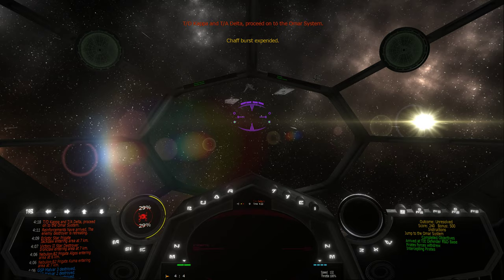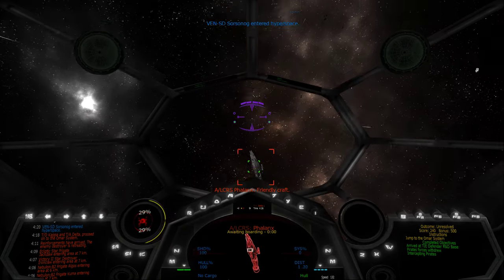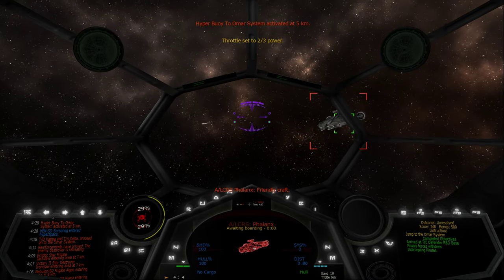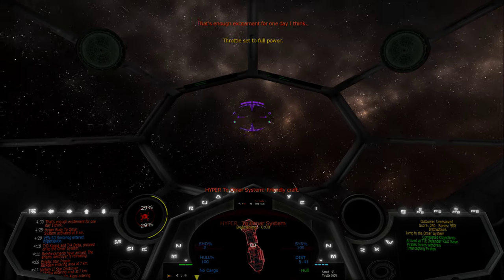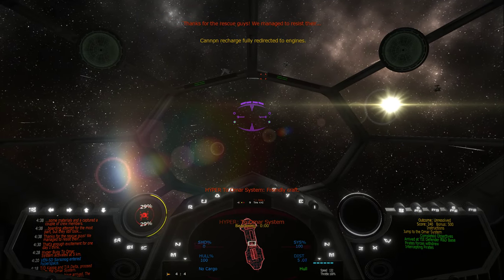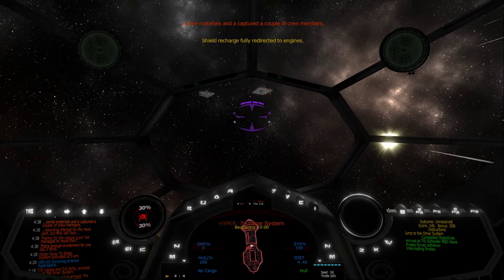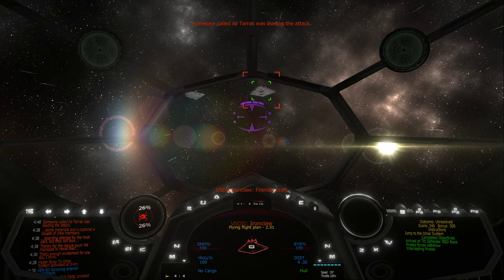Reinforcements have arrived. The enemy destroyer is retreating. TIE Defender Group Kappa and TIE Advanced Group Delta, proceed on to the OMAR system. That's enough excitement for one day. Thanks for the rescue, guys. They managed to resist the boarding attempt for the most part, but the pirates still took some materials and captured a couple of crew members. Someone called Ali Turok was leading the attack. I think they were after information about the TIE Advanced.